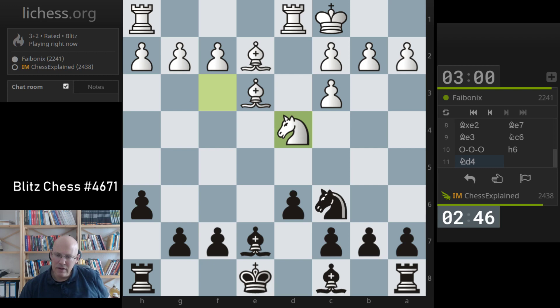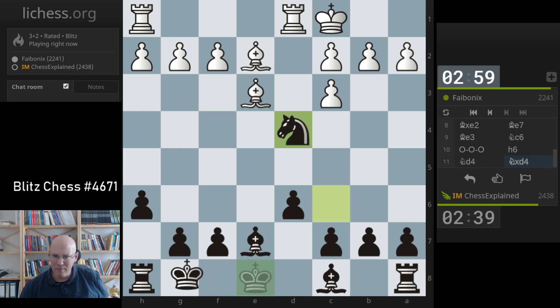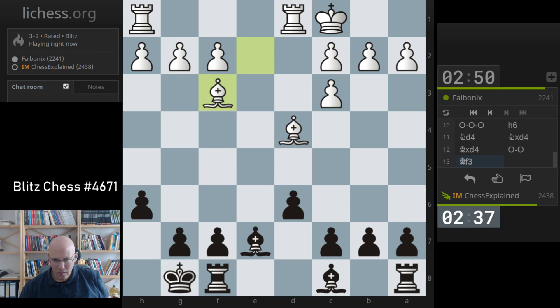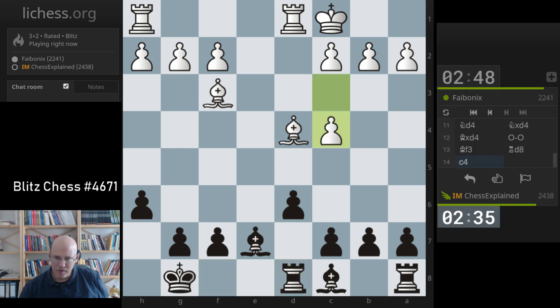Okay, so if I take and castle short - I mean, I cannot be much for White but maybe he's got a little pull there. His bishops are a little bit more active, but it cannot be the end of the world. My idea is to play c6, blunting this bishop. So c6.